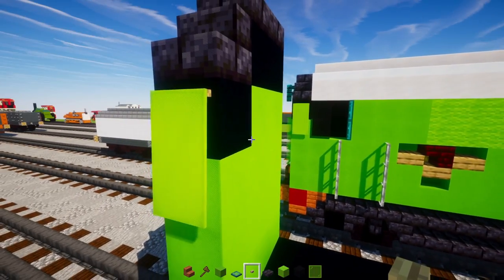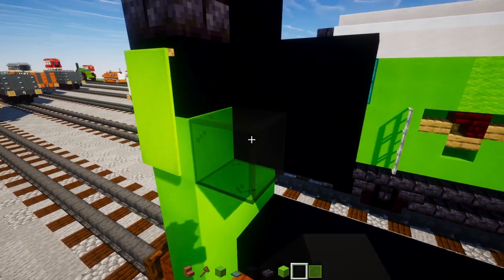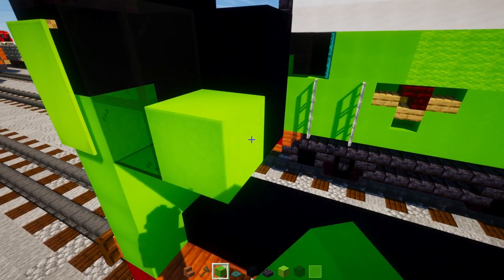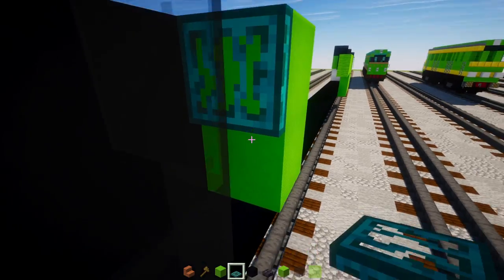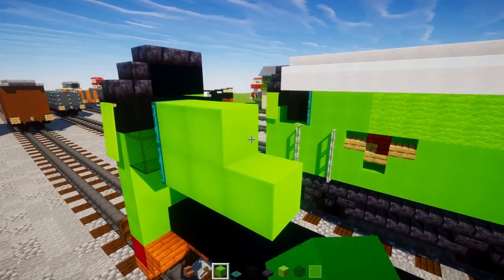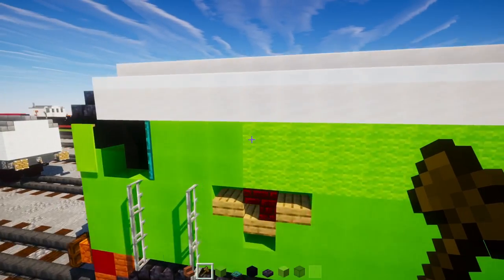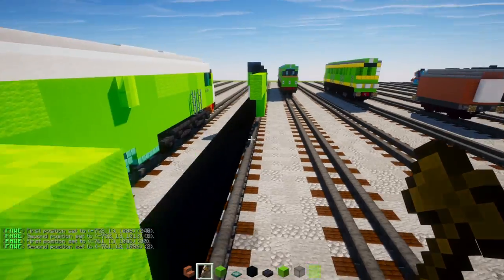On the other side, add a two-by-two of black concrete and two black glass blocks, then skip a block, add lime concrete two blocks tall, warped trapdoors closed up, and make the lime concrete a two-by-three. Then lime wool, two blocks tall.